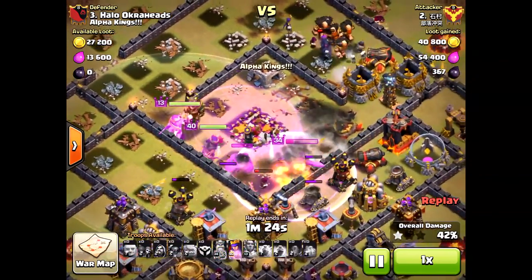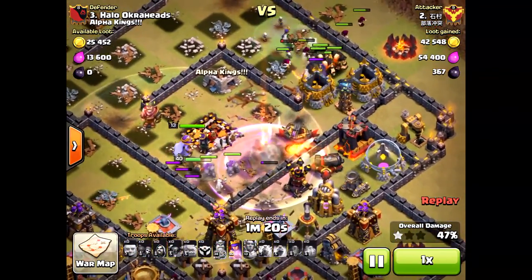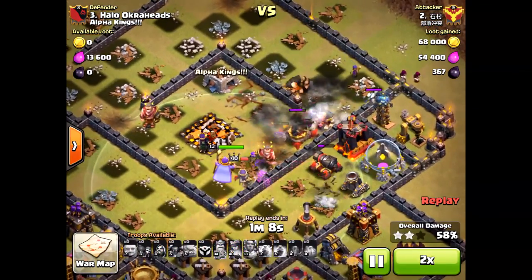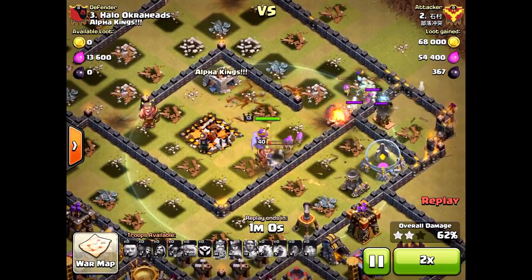My Inferno Tower would have still been up and would probably take them out right now — it would have taken out those witches. Very cool attack. Use this attack. It was pretty smart: three lightning and an earthquake on the Inferno Tower, and he was able to get a two-star attack on me.